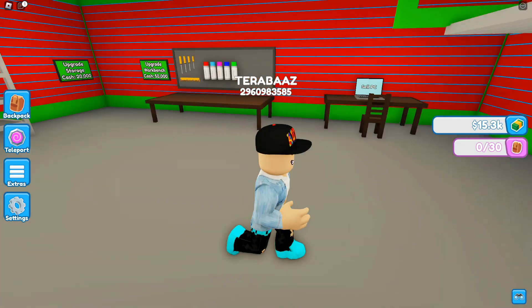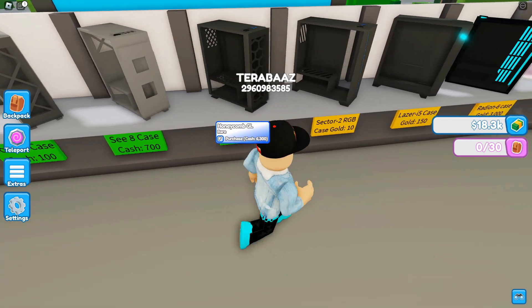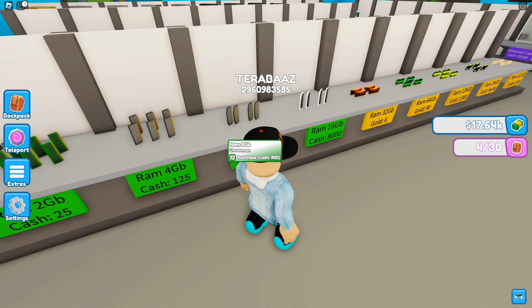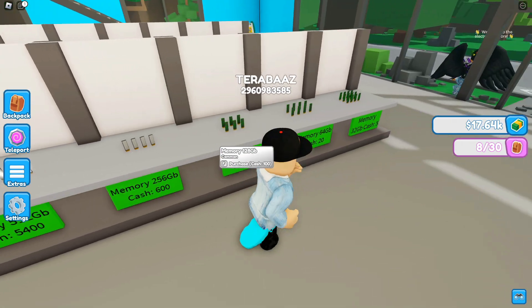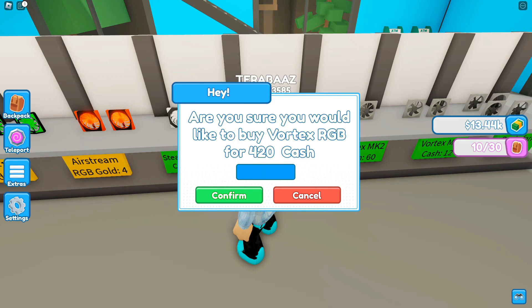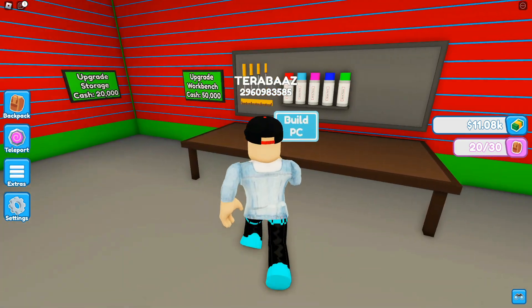I need to place another PC right over here. I'm gonna teleport back to the electronics store. We have 18k right now. We have to build the same computer again - we can't buy an expensive one yet, but soon. We need to buy two RAMs for 900, two memory cards, two GPUs for 2,100, eight fans, and two coolers for 2,000.